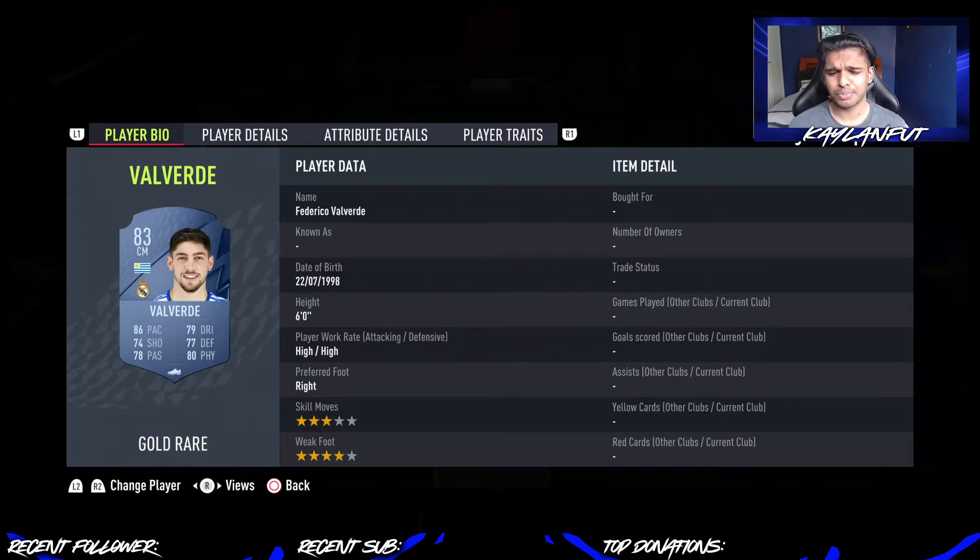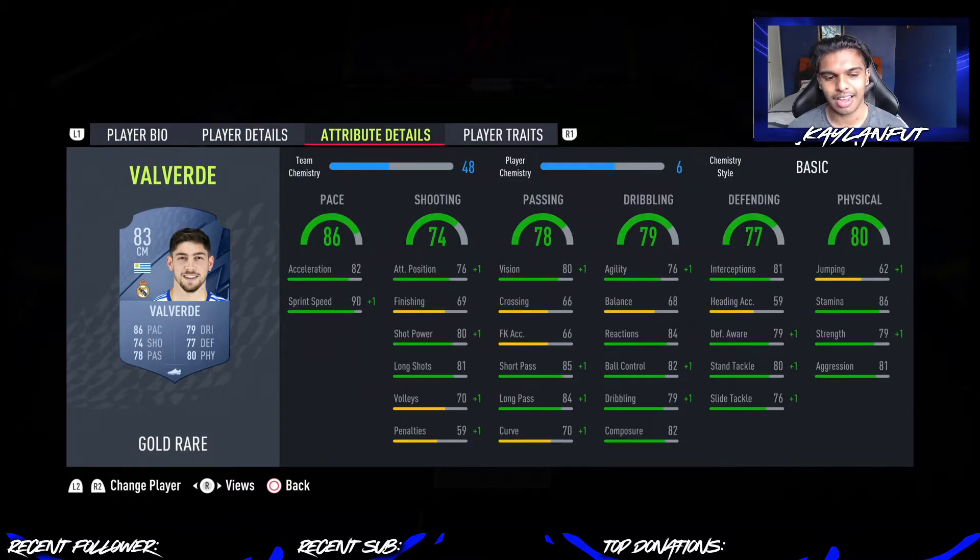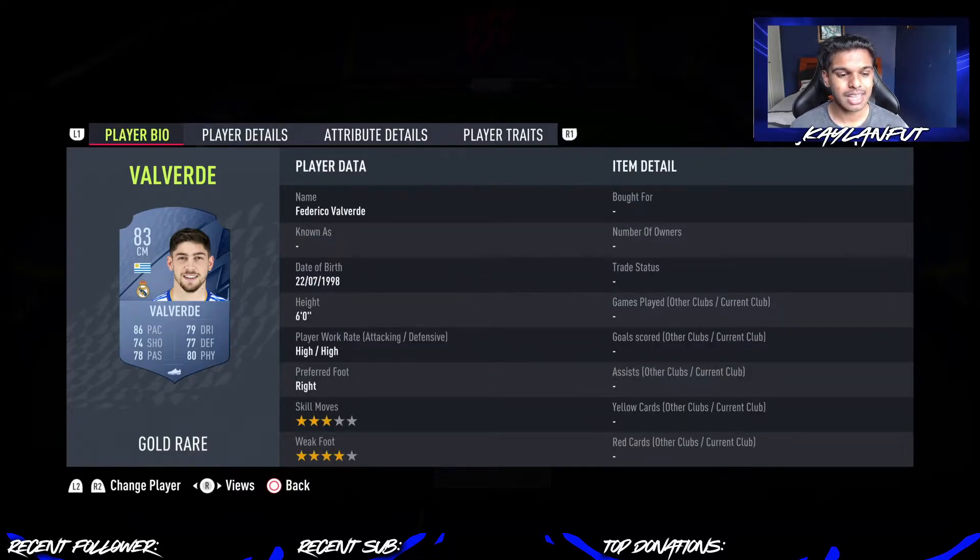La Liga has a lot of cheap central midfielders. De Jong and Dorente are about 20k, so Valverde is probably the best option under 10k. He has 86 pace, 79 dribbling, 77 defending, 80 physicality, 74 shooting, 78 passing — very good stats for an 83-rated central midfielder. 86 pace and 90 sprint speed is very nice. In terms of chemstyle, maybe go with a Sentinel or even an Anchor, depending on how you use him in game.